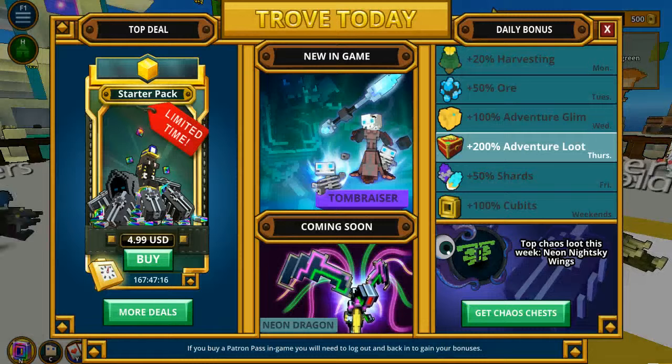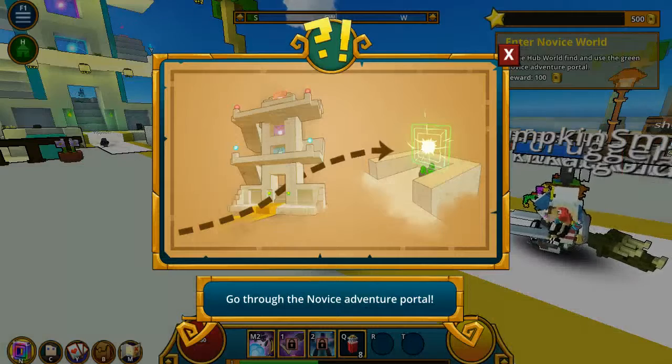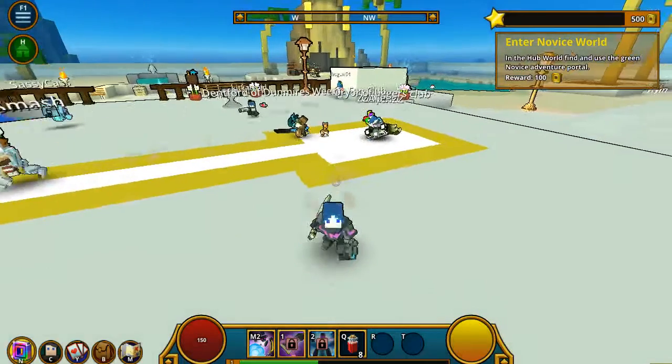Go through the... hey, I'm at the spawn. Do you see me? Okay, go to the adventure portal. Did you just travel? Yeah, I did. Stay at spawn. Stay at spawn. I am.